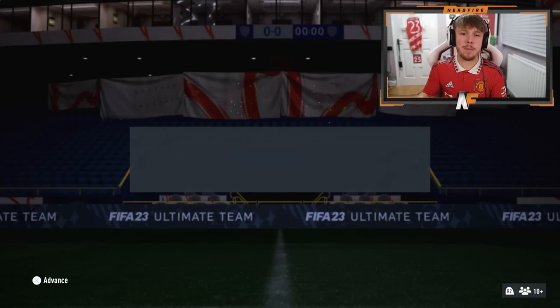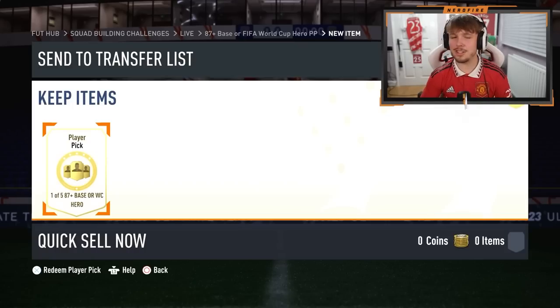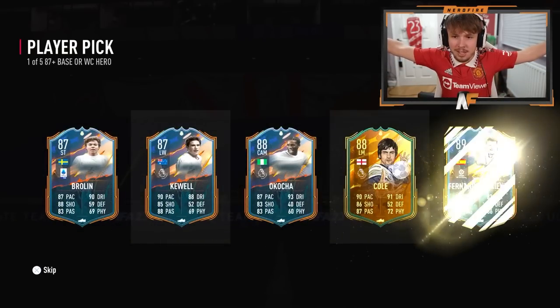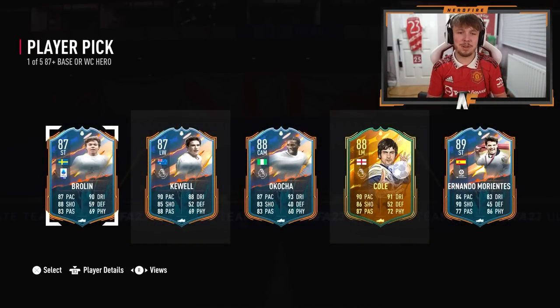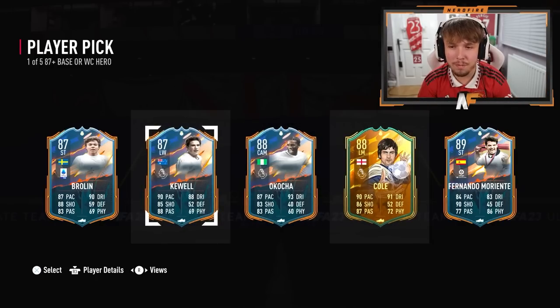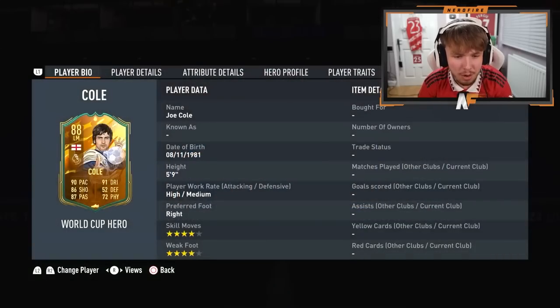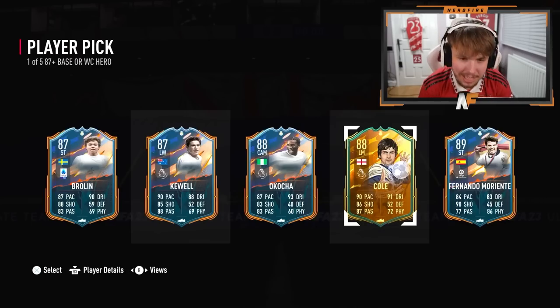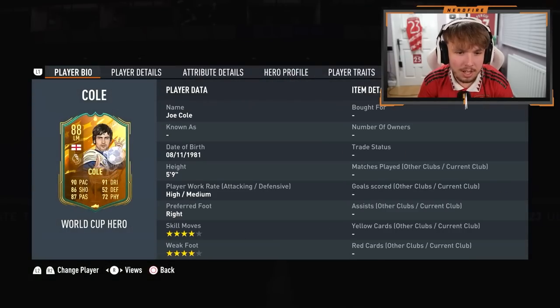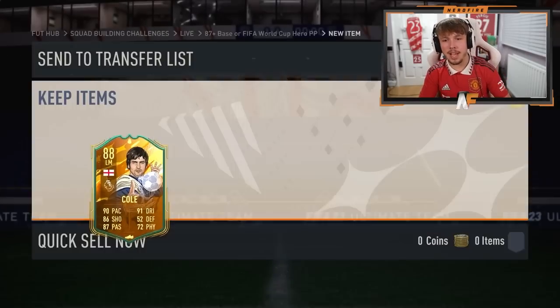As we just got some dupes, I thought I might as well complete the Hero Player Pick — because we could get something good. Straight up opening this Player Pick. That has to be one of the worst Hero Player Picks I've ever seen. We nearly just got five base cards — that is absolutely horrific. I'll take Joe Cole. I'll back the boy.